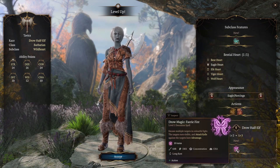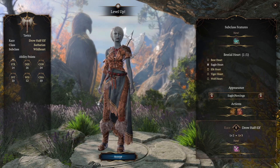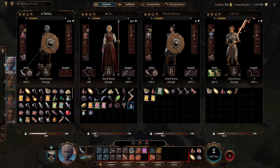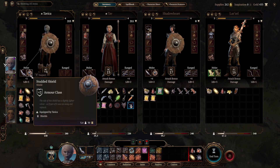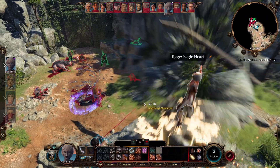She does get Fairy Fire but it isn't going to be very useful because her charisma isn't great and she can't concentrate while raging. So far in her life Tavika has been worried about defending herself, hence her choice of a shield. And here she is outside the grove where she can rage.